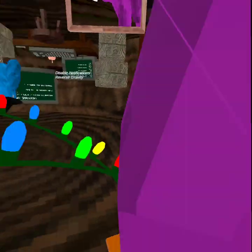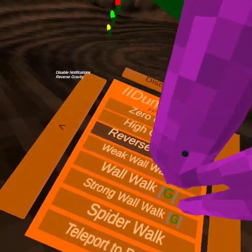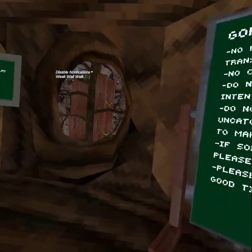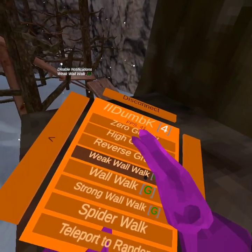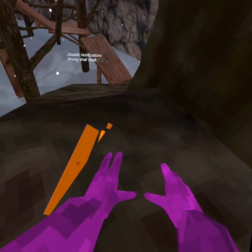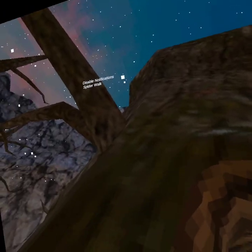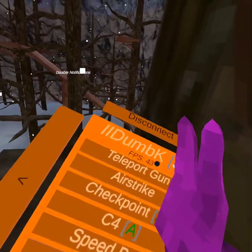Reverse is weird — look, I'm on the ceiling. Weak wall walk — I don't think the wall walks even work. Well, they do but they're weird. Strong wall walk. Spider monkey kind of works. Spider walk does not work. Teleport to random just teleports you out of the map for some reason. TP gun works.